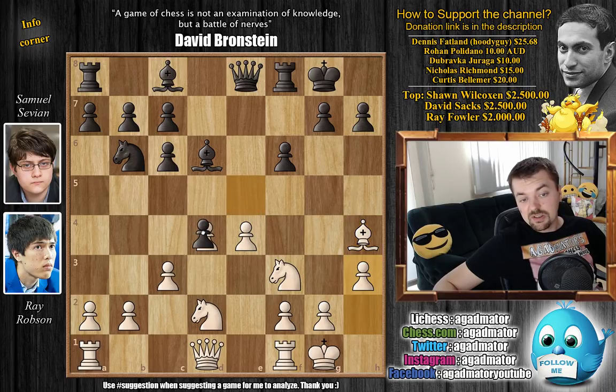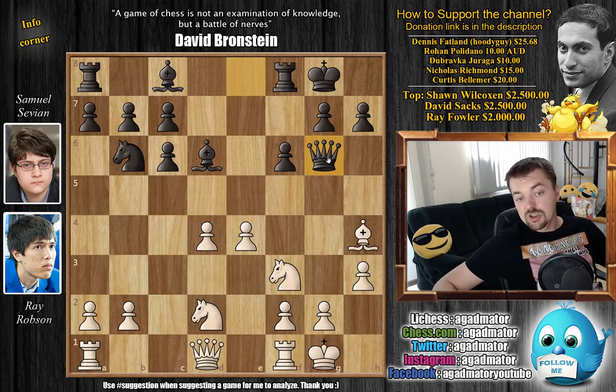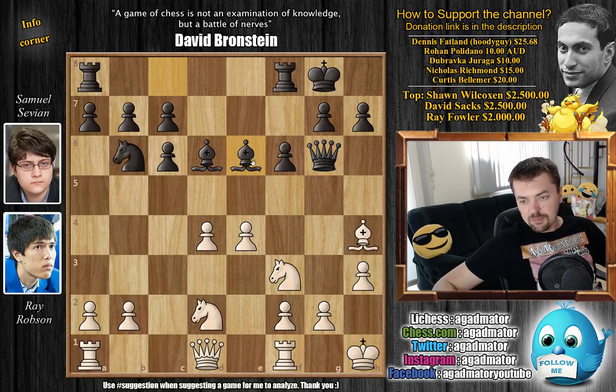He goes e captures on d4, now just opening up an attack towards this diagonal, so you will not be able to play bishop to g3 anymore. We have c captures on d4, and now queen to g6, with further pressure towards the g6 pawn and also pressuring the e4 pawn. We have king to h1, not wanting to stay on the g-file, and here bishop to e6, just developing. We have a3 by white.